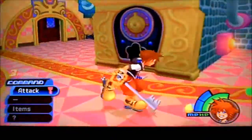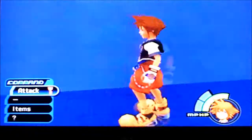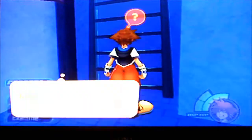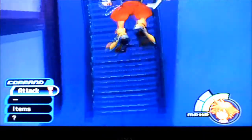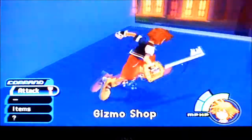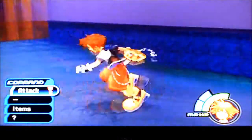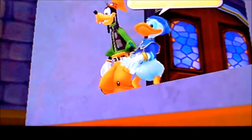This just basically goes on and on, so we're actually going to head out into the next portion where we'll be heading to the second district. You're going to see this ladder which is too wobbly for us to actually go on right now, so we're going to go right straight down here. We're going to be going through the Dalmatian's house.